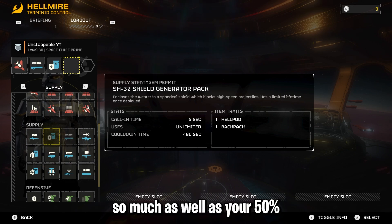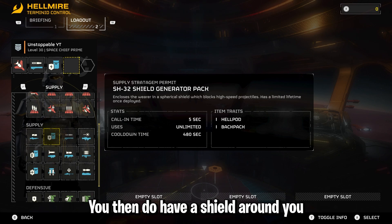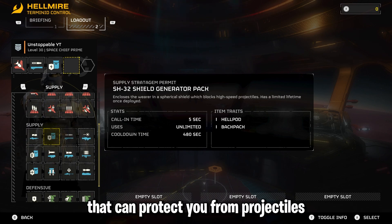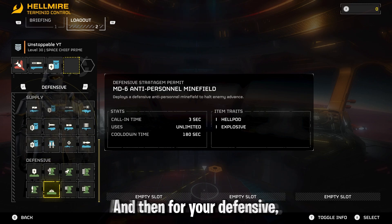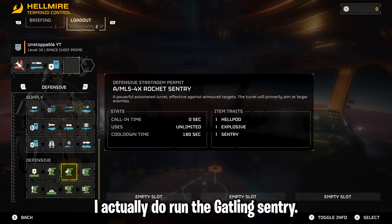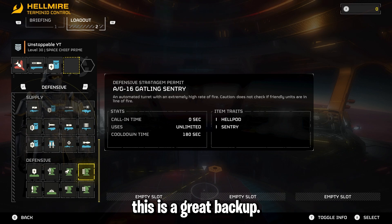Then to support you is the Shield Generator Pack. Once deployed, this thing is going to save you so much. Combined with the 50% from your armor, you then have a shield around you that can protect you from projectiles and enemies. Then for your defensive I actually run the Gatling Sentry.